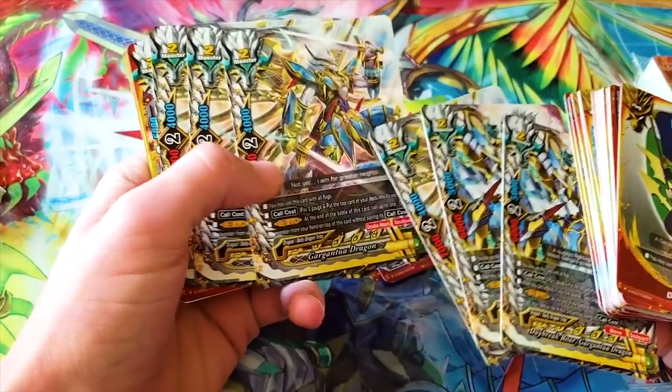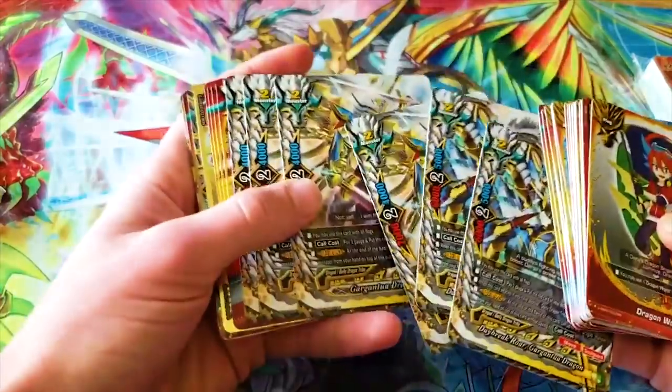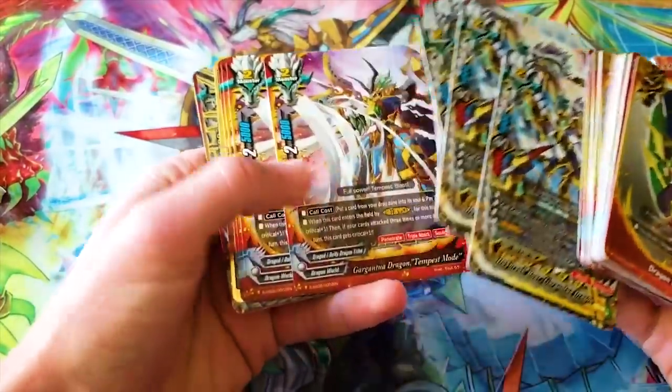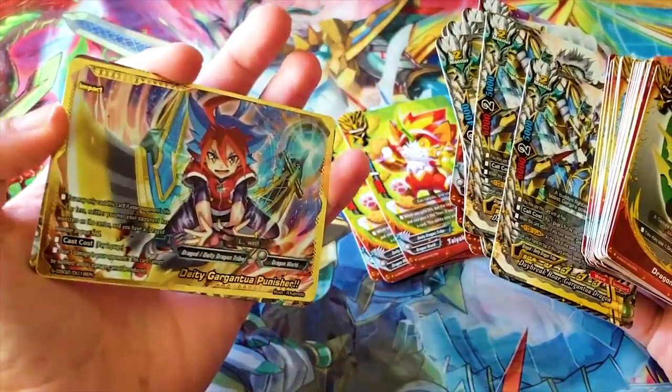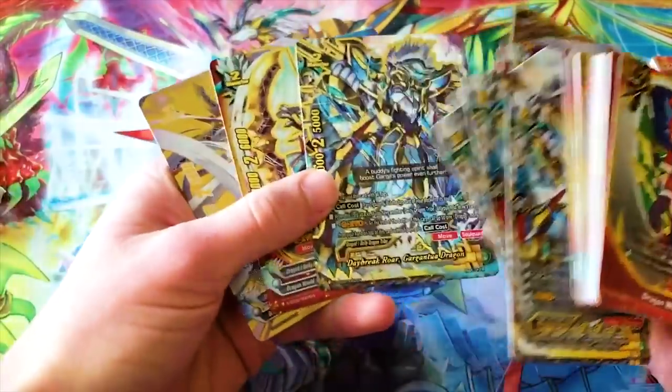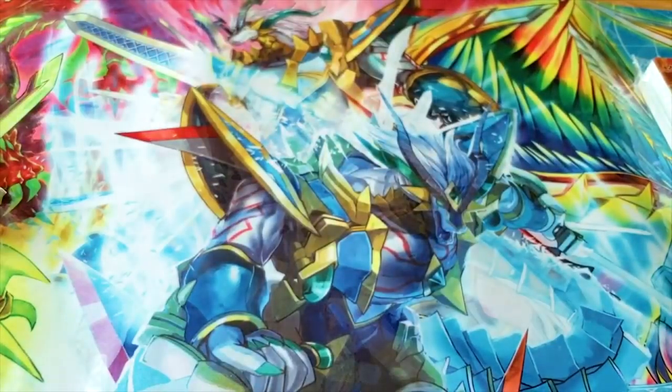You definitely want Tempest Mode — and if you really want to foil out, get that DD Gargantua. I bought two of this set because there's a lot of two-of's that I would rather have three to four of's. Let's move on — this is the Katana World deck.